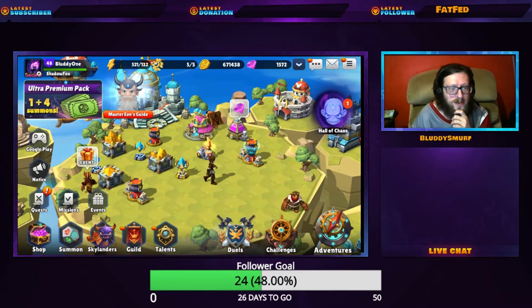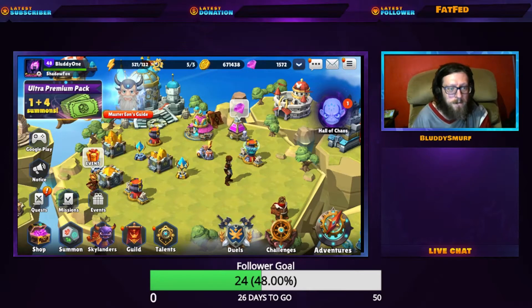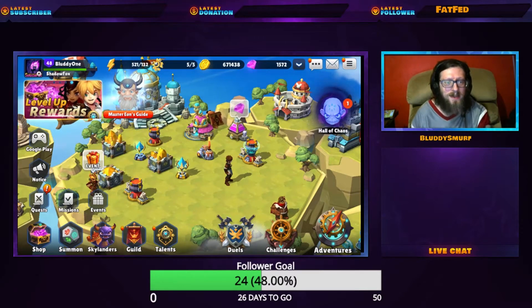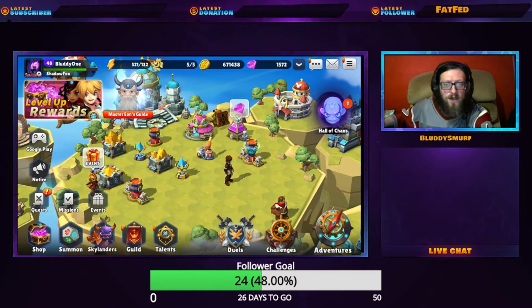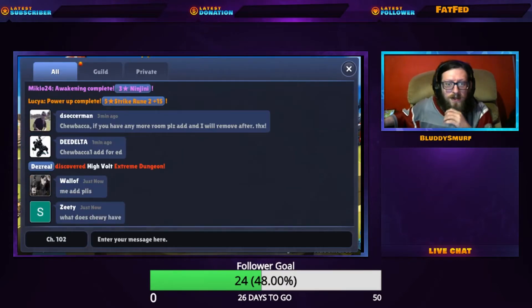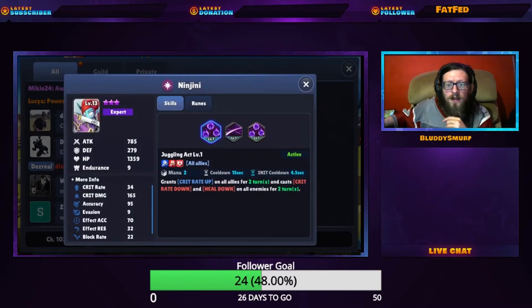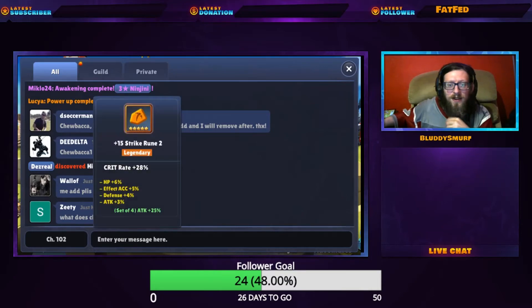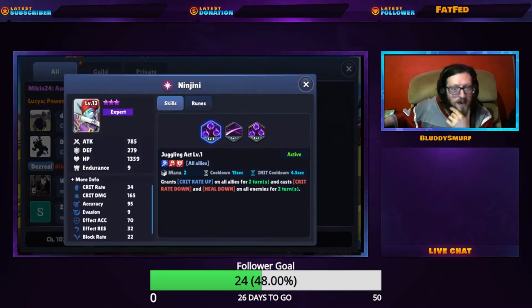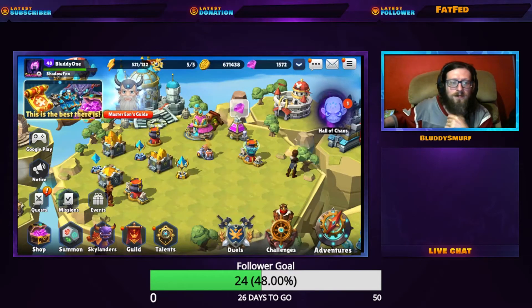Four new guild missions have been added. Portal Masters can now tap Skylander runes in chat for their information — as you can see here, you can take a look at exactly how a particular player has runed their Ninjini.